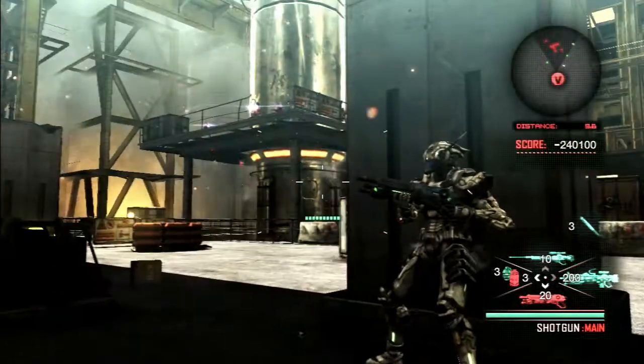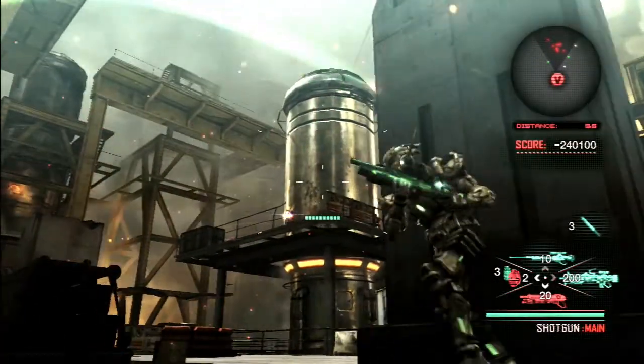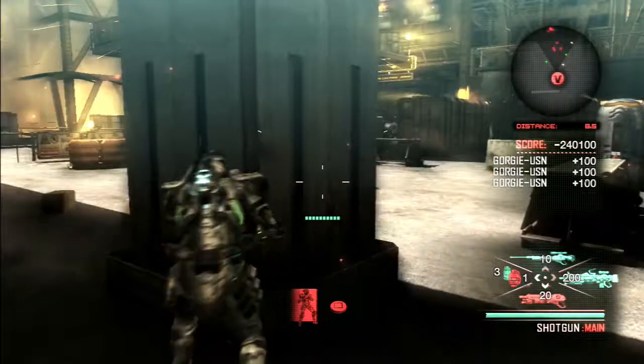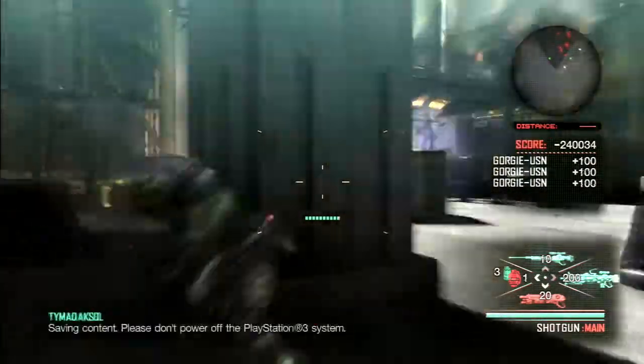Hey guys, it's your boy Roy and welcome to chapter 4-3, which is the Crystal Viper. I'm quickly gonna explain this enemy type because this is a really short video. This combat scenario is just him.